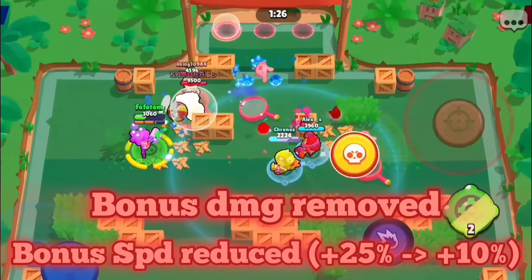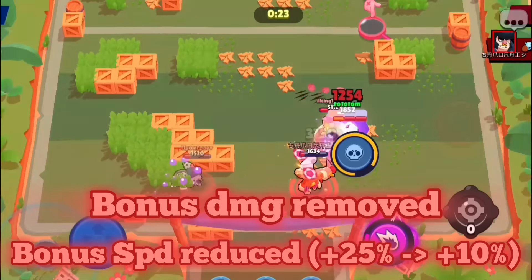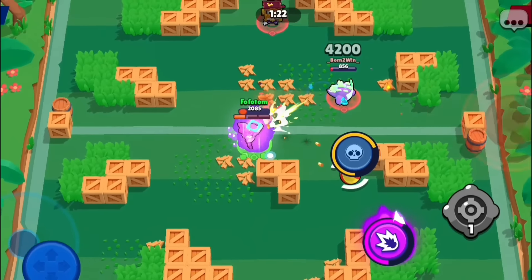With such big buffs she will need two nerfs. The bonus damage of the hypercharge will be removed — it was only a 5% damage buff, I don't think anyone is going to miss that. The movement speed increase will be reduced from 25% to 10%. You already have the reaction attack mechanic for movement speed, so you do not need as much base stat movement speed increase. I just hope to make Shelly's hypercharge a lot more exciting and more of a counter-attack style.